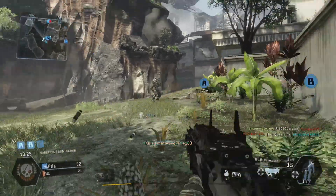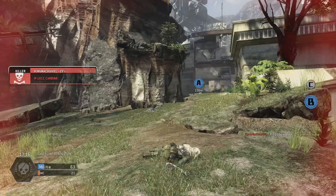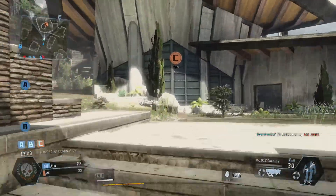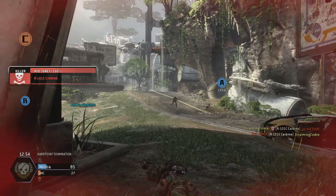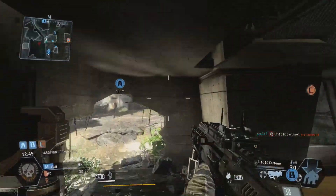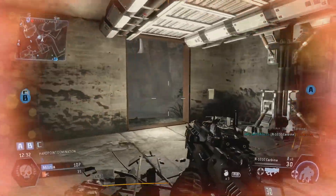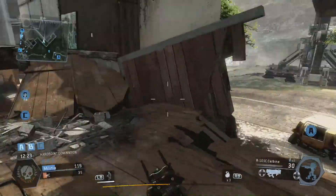I'm more of a TDM guy but I understand how to play objective-based. They already flanked us and got over to C. Titan ready in 30 seconds, Charlie just went offline. I'm curious — there's more enemies over here. I'm gonna call my Titan and have him guard me. The fuel pumps are online at Charlie. I really don't need to be in my Titan on this game — we're barely ahead of the IMC right now but there's plenty of time left.